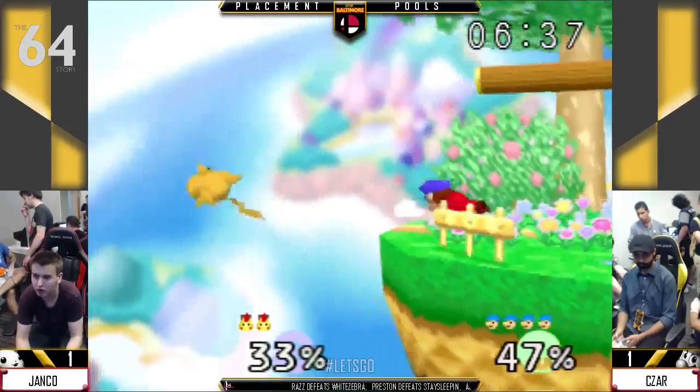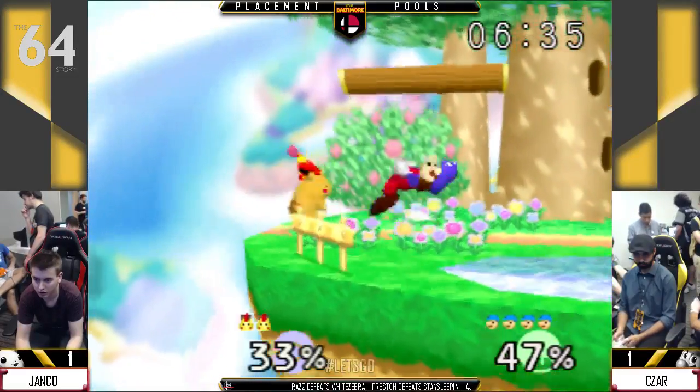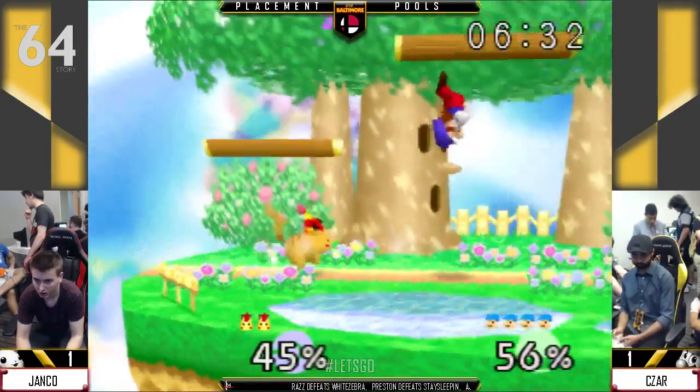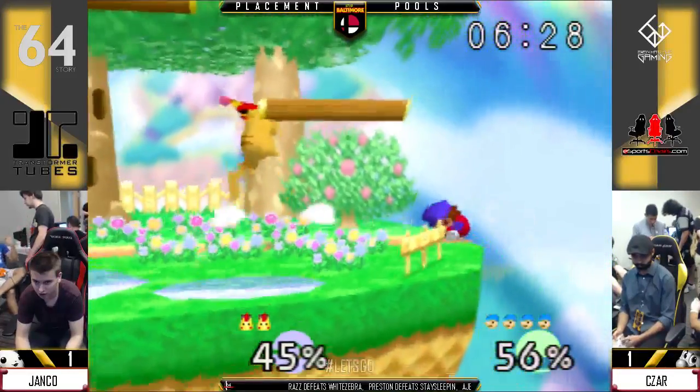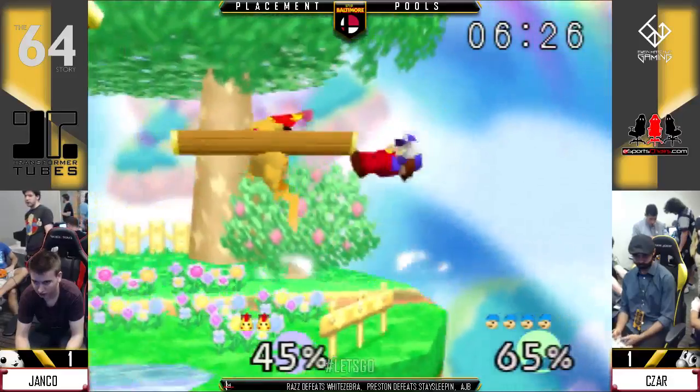If you can end it early, it's better. And that was a great read from Caesar. A lot of players will ledge hop without protecting themselves — Janko didn't throw out the up air, and Caesar was ready with that down smash.